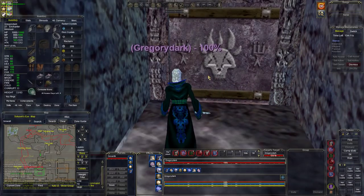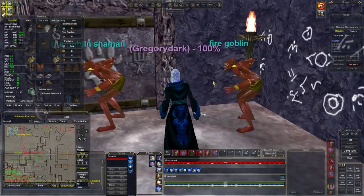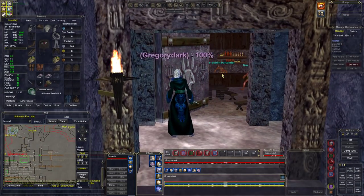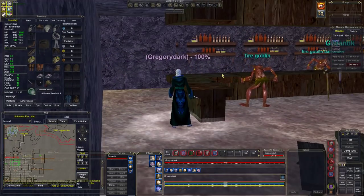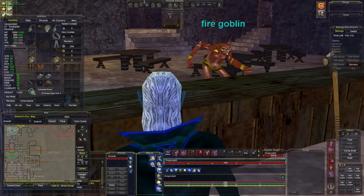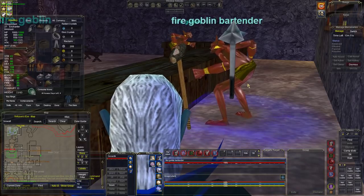Very easy camp, like I said. There are a couple things you have to watch out for but we'll go over the spells once we get in there. Get down in here and then swing a left — none of these guys can see inviso, which is good — and you keep going into a place that looks like a bar. And guess who's waiting for us? The fire goblin bartender.